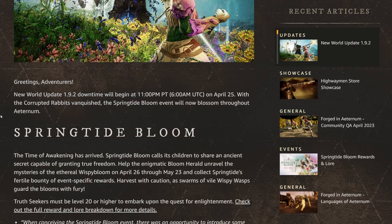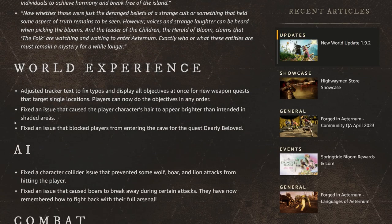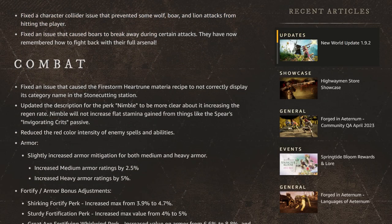Along with this update, we are of course getting the Springtide Bloom event. I'm not going to go over that in this video — I have videos out for that already. I'll link those in the description if you're interested in a full guide or some of the patterns worth farming. They also made a couple of small changes with world experience and AI, and then here are the big things with combat.